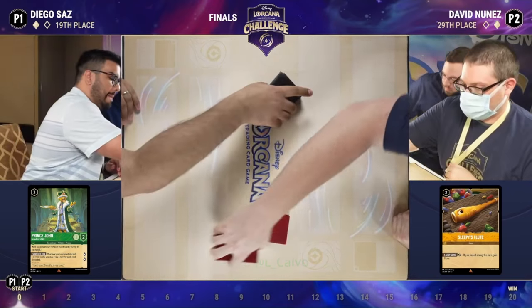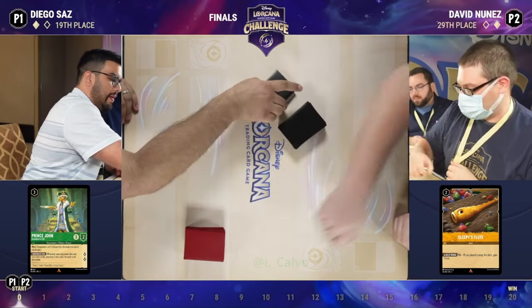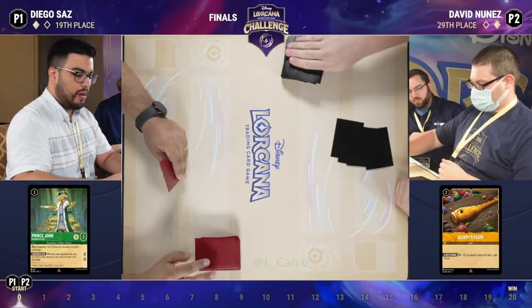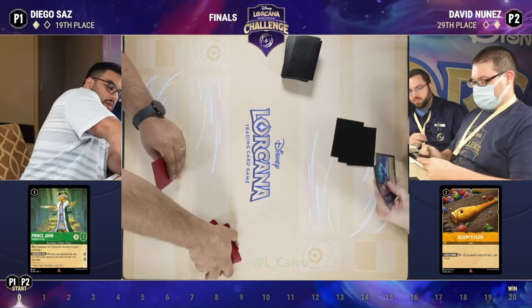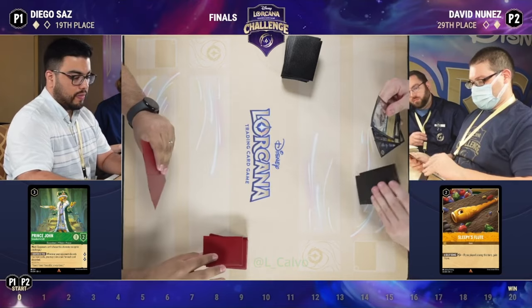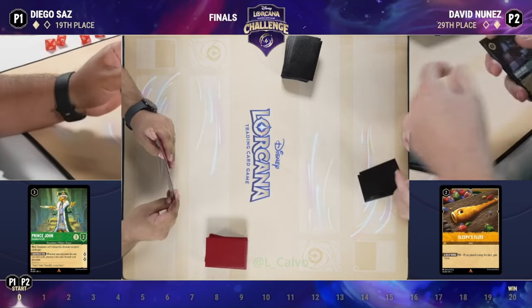It's really challenging — anytime you have to come back from one game down it takes such focus. To lose the first game and realize you have to overcome two more — you get one on the play and then one on the draw. So Diego is fighting uphill and David is in a little more comfortable place.